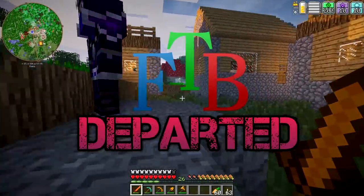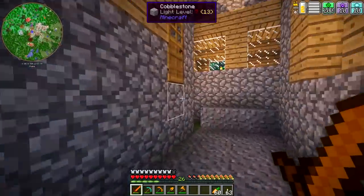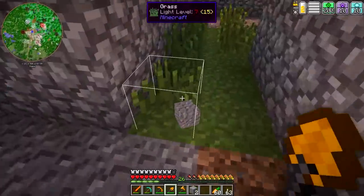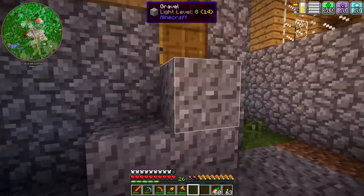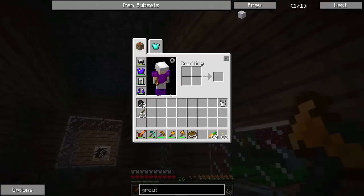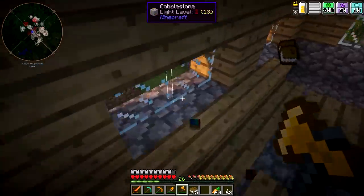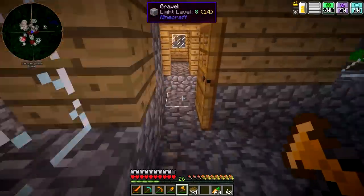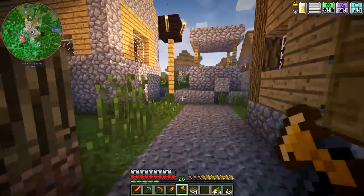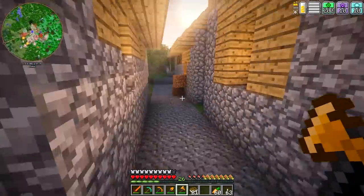Hey guys, WellsNight here, bringing you another brand new episode of FTB Departed. To say that I have been busy between episodes is an understatement. I have gotten a lot done since the last episode — I've got new tools, and I now actually have some armor. I went on a bunch of mining expeditions and got all sorts of stuff, and it makes such a big difference when you can actually take a hit or two from some of these nasty critters that inhabit this world.